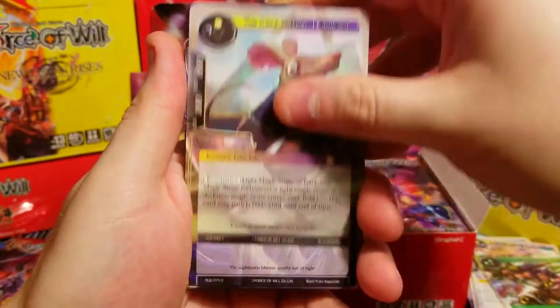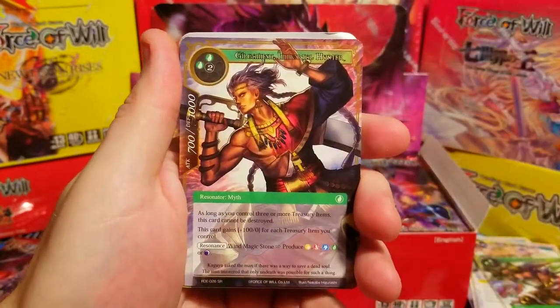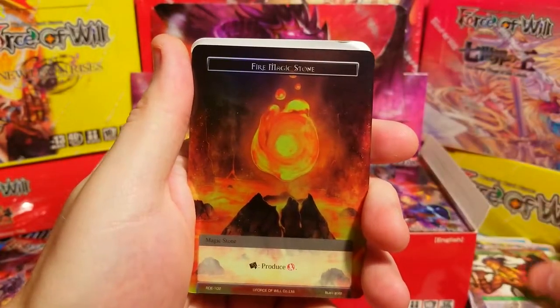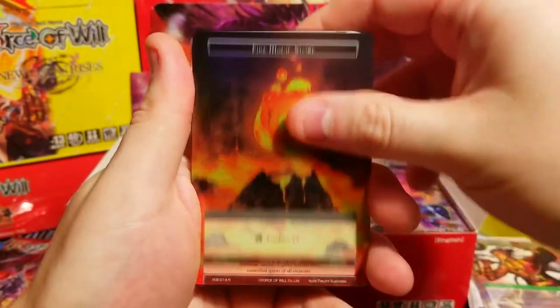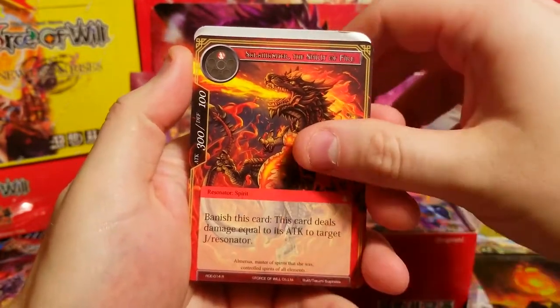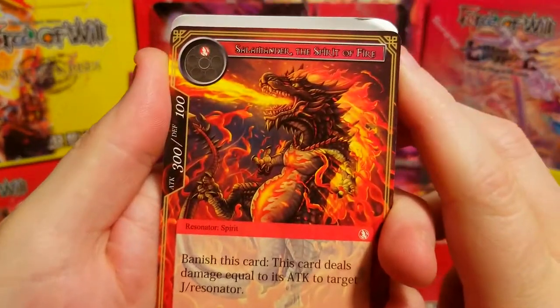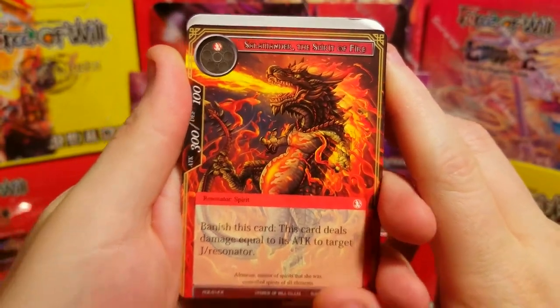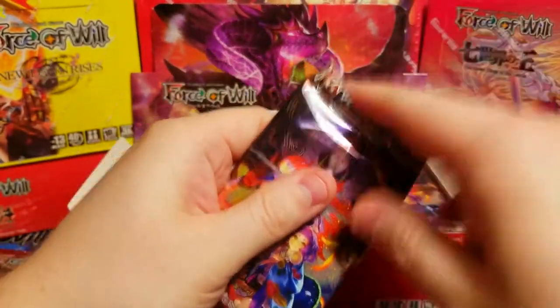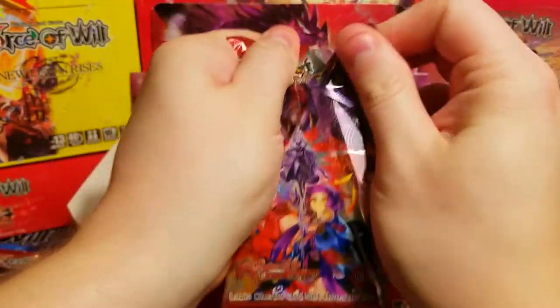I wonder if you can weigh these packs and find the ones with double J-rulers. Super rare Gilgamesh Immortal Hunter — nice. Foil magic stone, fire magic stone, and then Spirit of Fire as our rare. Short-armed stubby Godzilla dragon creature thing — I don't know, I don't like it. Two more packs to go!